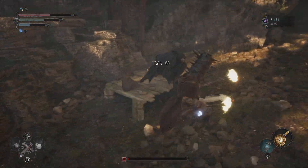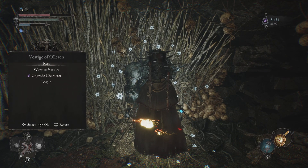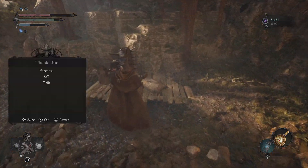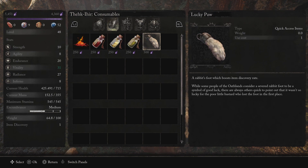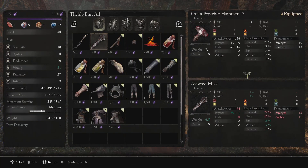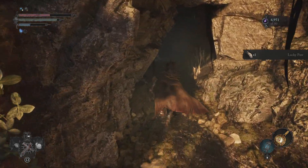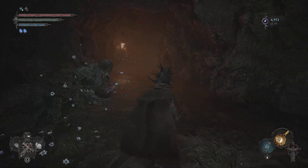Right here is the merchant. I'm gonna show you exactly where I'm at — that's the Vestige right here. As you can see, the Lucky Paw gives a boost to item discovery rate. Go ahead and buy some of these. That's gonna help you with this farm, and all you gotta do is work back to the vestige and do it all over again.